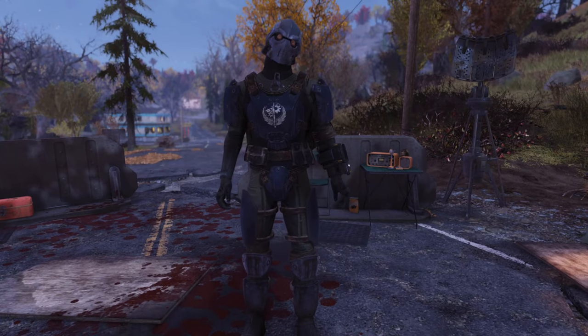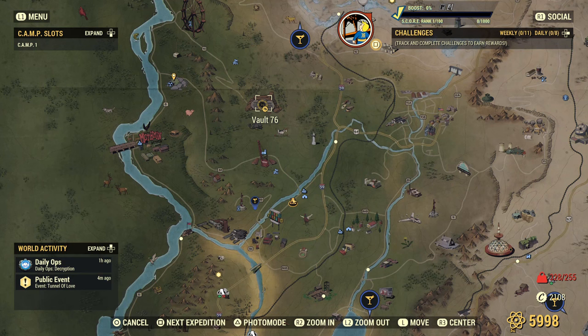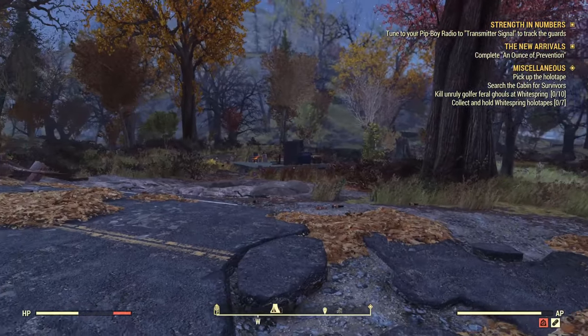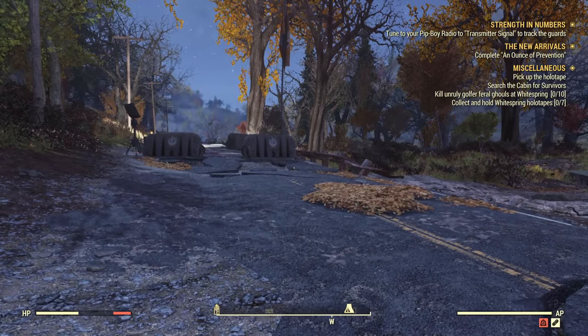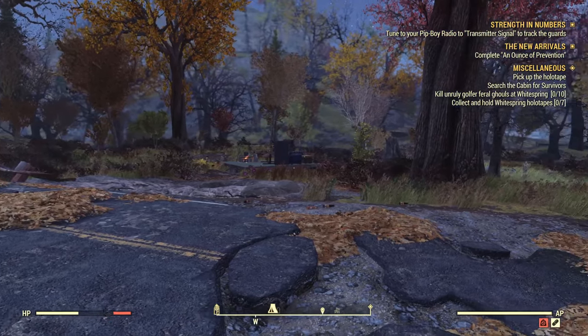My name is Lykos and in this video I'm going to show you how to get the best early game armor in Fallout 76. This is very easy — shortly after you get out of the vault you're going to end up in the area where the Wayward is. The game basically directs you straight to this area and nearby is a small Brotherhood of Steel forward camp.